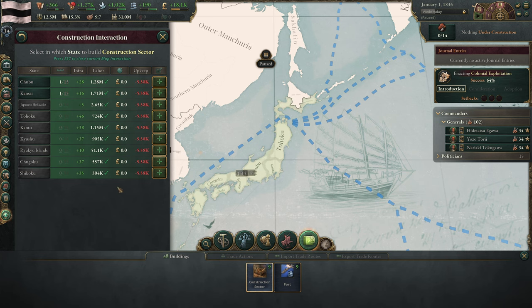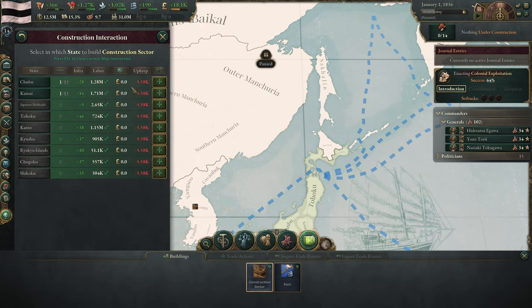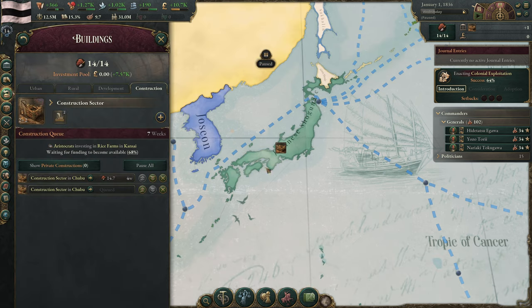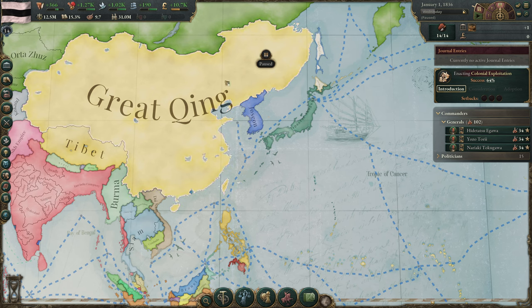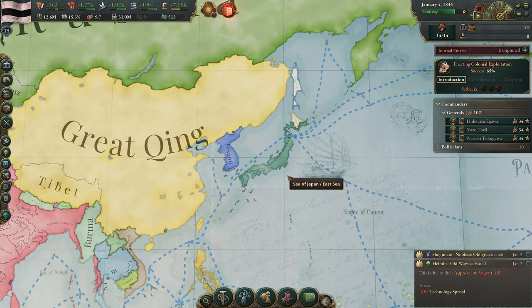We could build an additional two construction sectors. That's going to take a little bit, obviously, but no problem there. We start at number 14 in the world — interesting. We're considered an unrecognized major power, and that makes sense. We'll see if we can maybe disrupt what Britain has going on in China at the beginning of the game, but probably not immediately. Let's go up to speed 4.